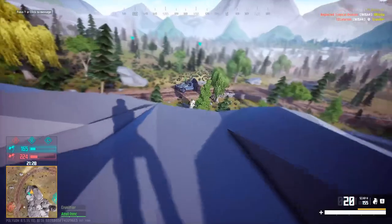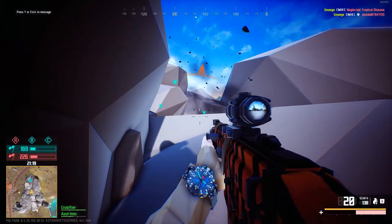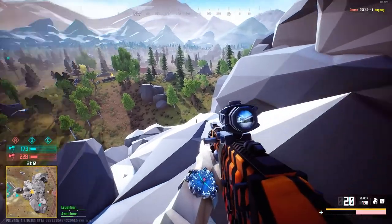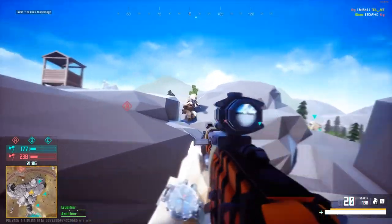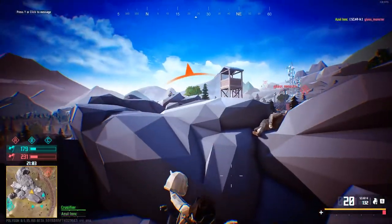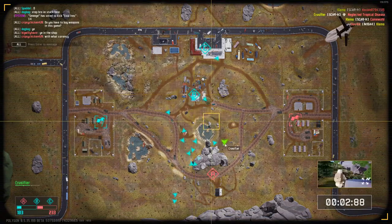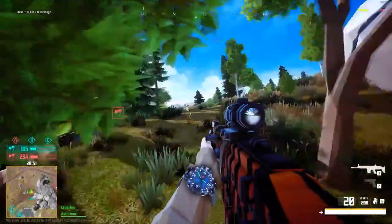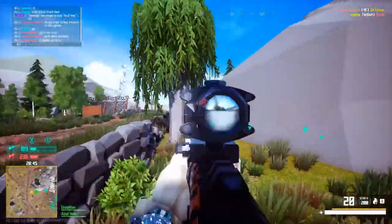Moving on to sniper rifles — we have the AWP from Counter-Strike. This gun would be cool to see doing 94 damage so you could finish someone with a pistol. It would be really slow with only about 3 rounds max. It just looks cool in any game — sharp edges, pulling back the pin. It's definitely my favourite sniper rifle, and it would probably be one of the first guns I'd unlock if we got all these weapons.